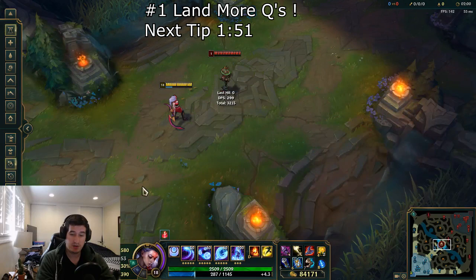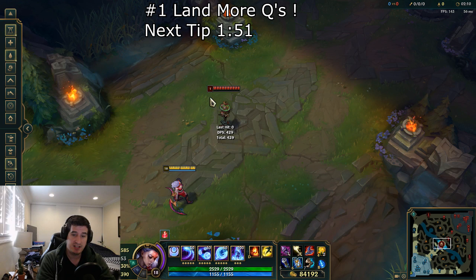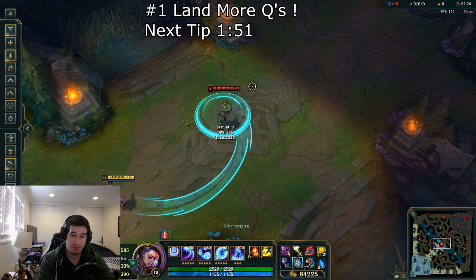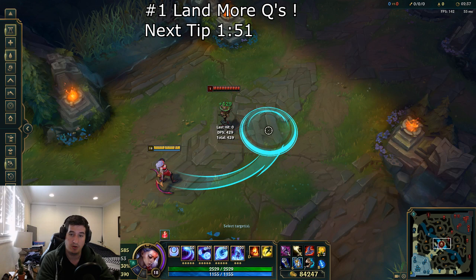Jumping into tip number one, I want to go over something revolving around your Q when you are looking to play Diana. This is not going to be too evident for some of the newer players, particularly the ones that always use quick cast and never really get a chance to look at the reticule. Her skill shot is a very unique skill shot — the line before the circle is very thin compared to the big explosion point on the circle.